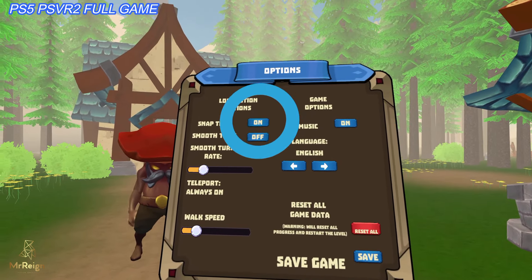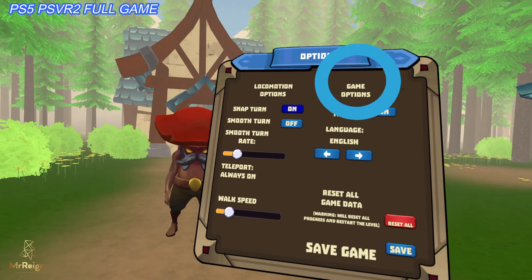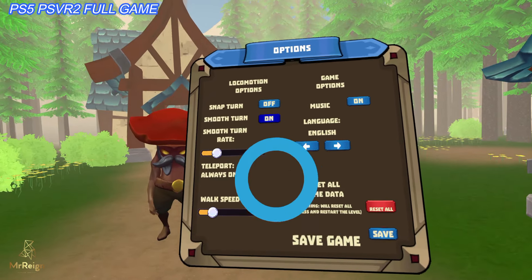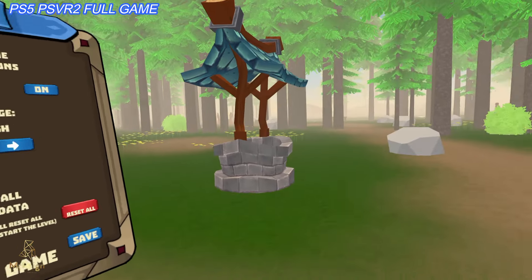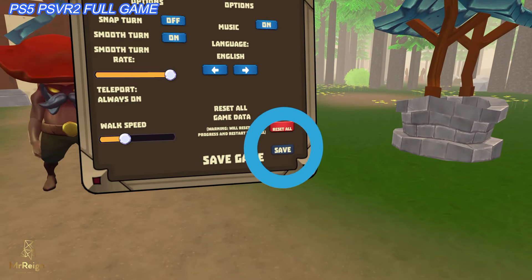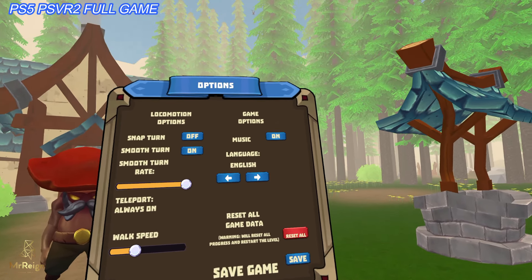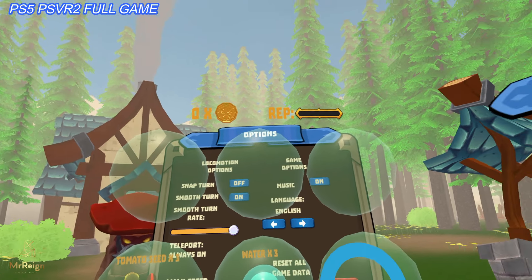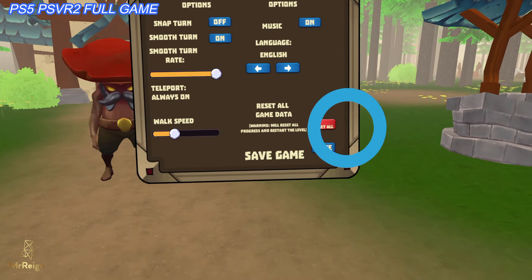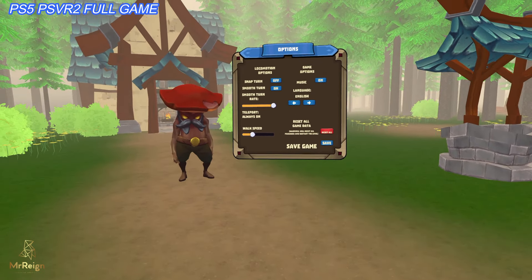Firstly, when navigating the option screen over here, I don't know why there's such a big blue circle floating around the screen. And then when you push the button in, the red line comes out. Take away the blue circle and just have the red line like every other game. The other thing about this options screen is you have the save game and the reset all data within the same circle — that's one misclick of the button and you've lost all your save data. Put that on a different page.